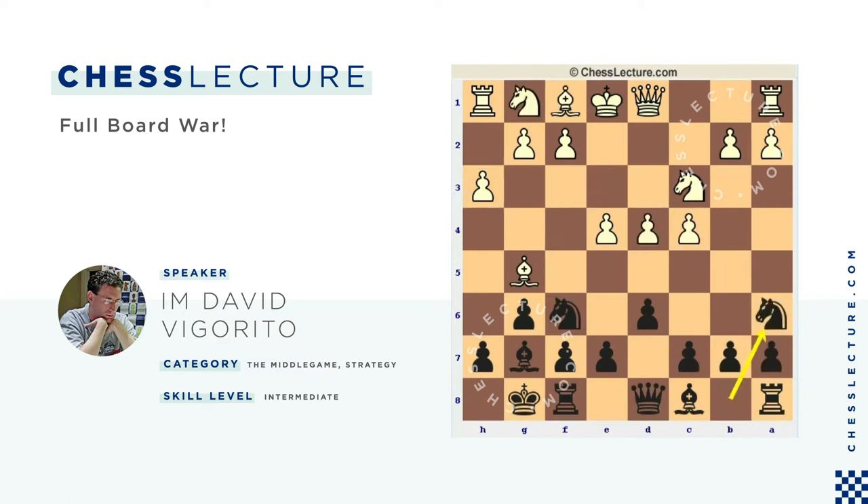This time he goes for Knight A6. The main way of playing for White is to play Knight F3, or Bishop D3, perhaps even more common. Then you usually get a locked-up position, and the Knight comes to C5 at some point. Maybe White will try to play A3, B4 — a typical sharp King's Indian.